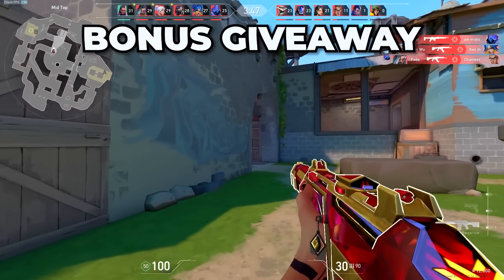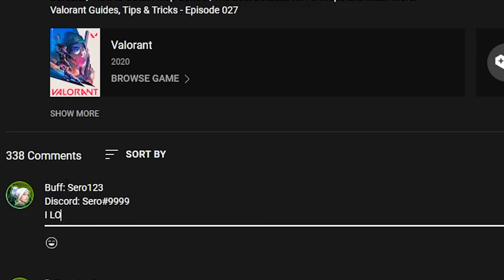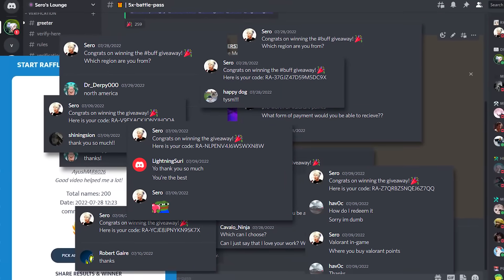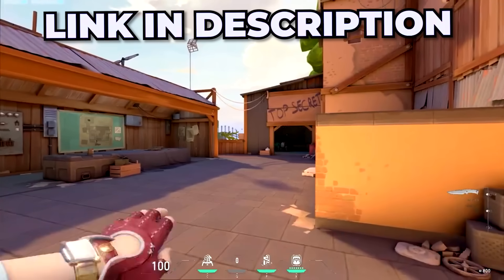Thanks to Buff, in this video I'll be giving away $100 worth of Valorant points. To enter the giveaway, simply comment your Buff and Discord username below. I'll be announcing the winners in my Discord server, linked below. If free skins sound nice, consider downloading Buff using the link in the description or pinned in the comments.